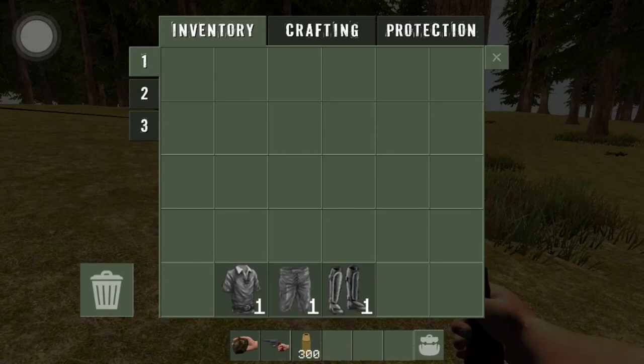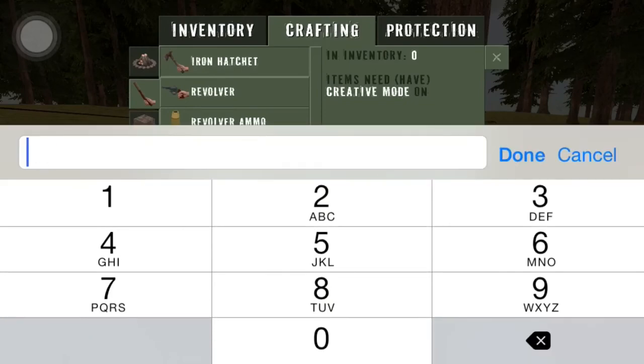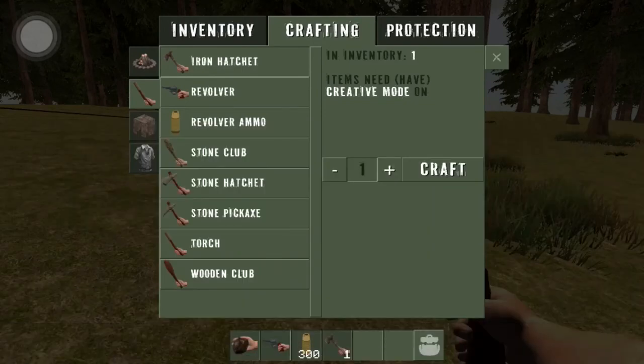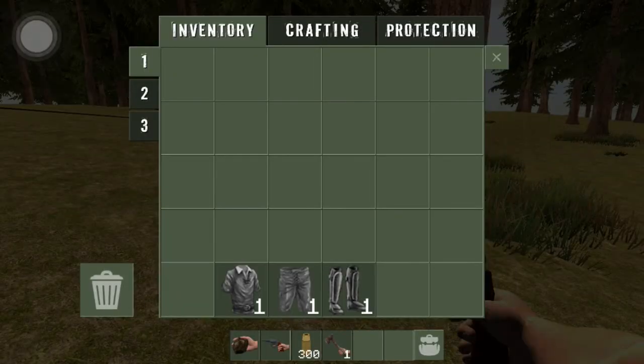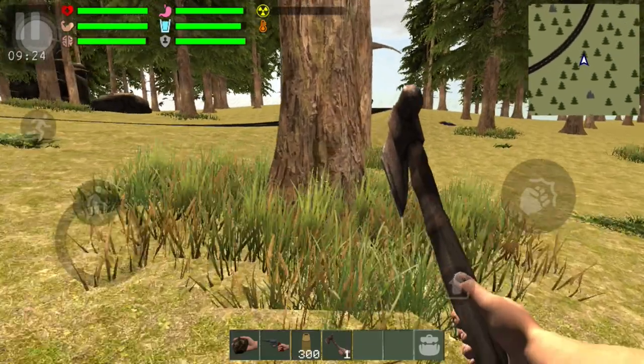I want to get one more tool — the iron hatchet. We need one. Craft that. Now when you're playing on challenging mode and you craft something, there's a crafting timer — it counts down for how long it takes for the item you're trying to craft. It doesn't just pop up instantly. Like when you're crafting something heavy like a revolver, it's going to take a while. I like that — that's a good look.